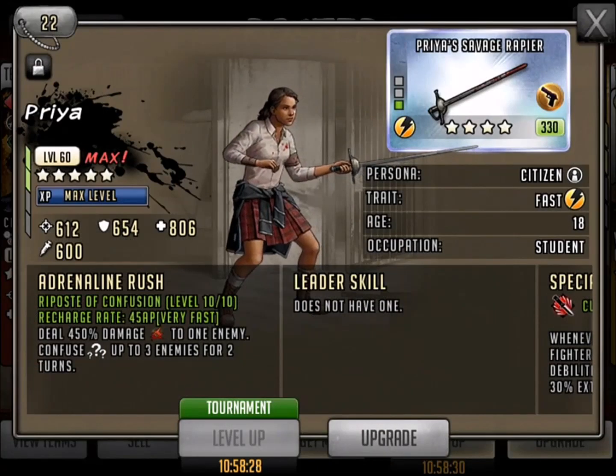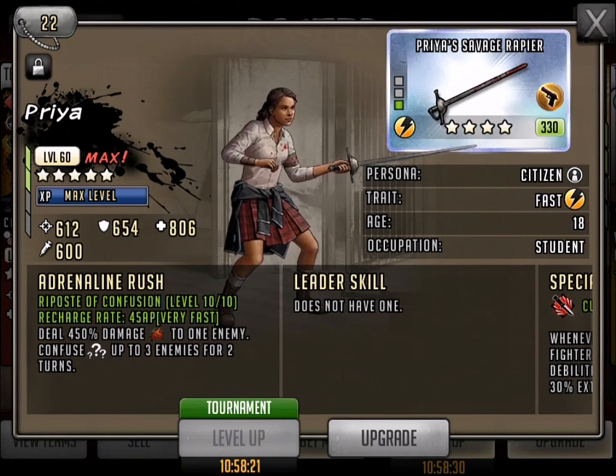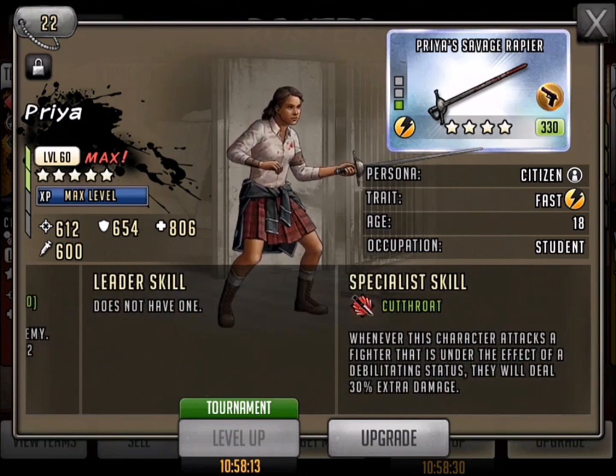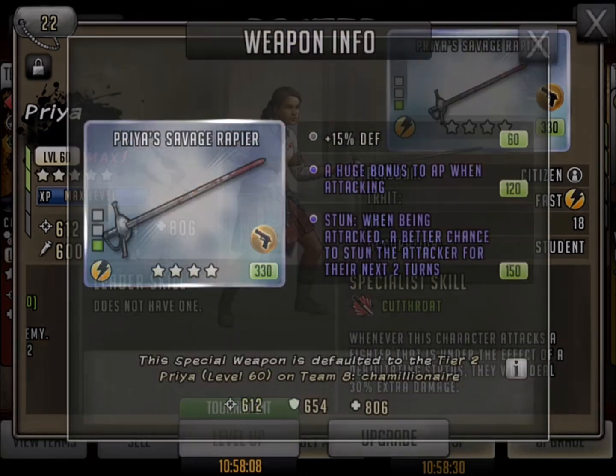Let's take a quick look. You can see her Adrenaline Rush is already maxed. This Confusion ability is absolutely crazy — you guys have probably seen it with Kenny in the past. What makes this character super strong is that Confusion; she's going to have people attacking each other. Also this Cutthroat skill — if you've got that debilitating effect where the Confusion is going on, she's going to get 30% extra damage, so she's hitting a little bit harder as well.